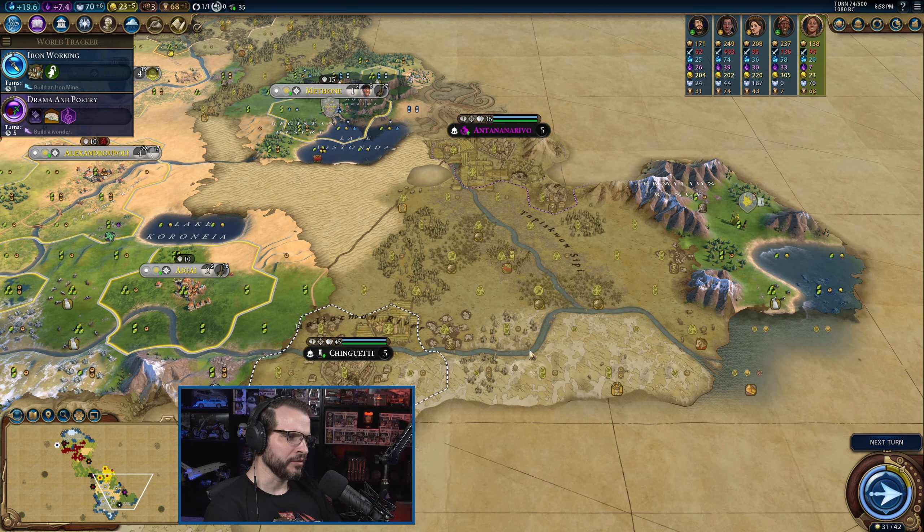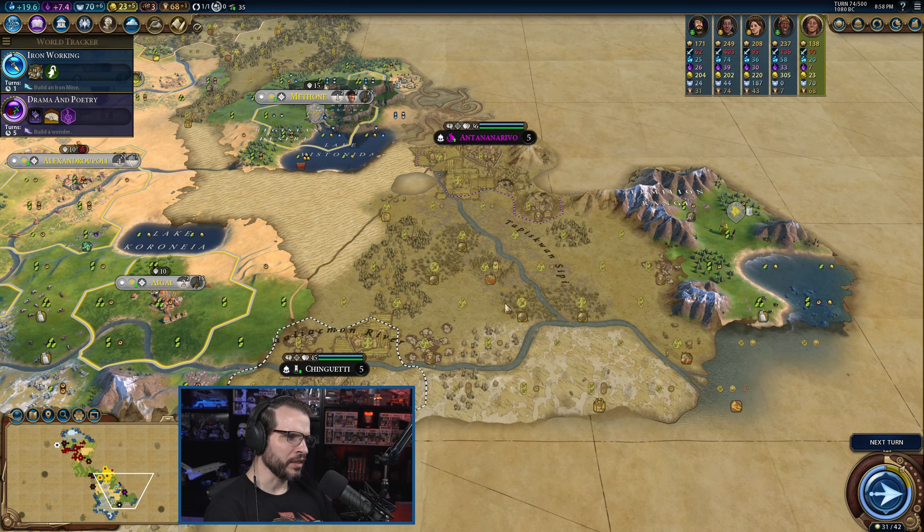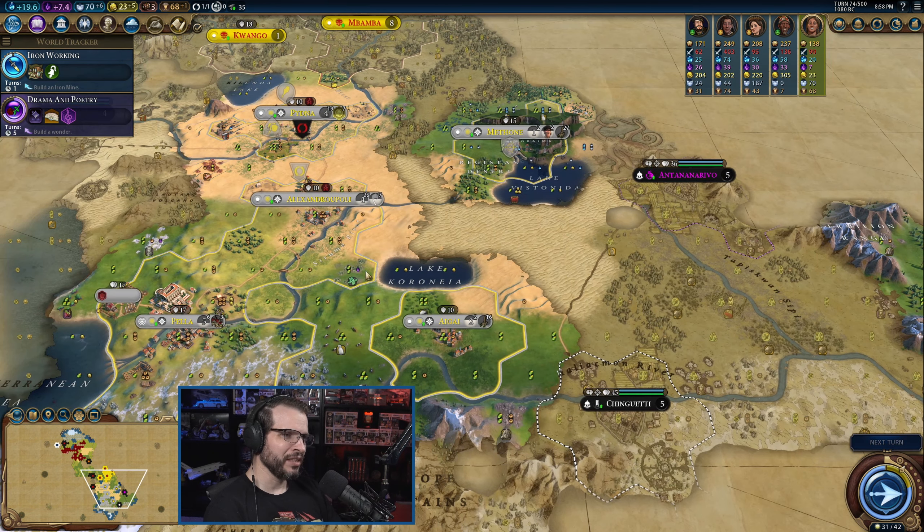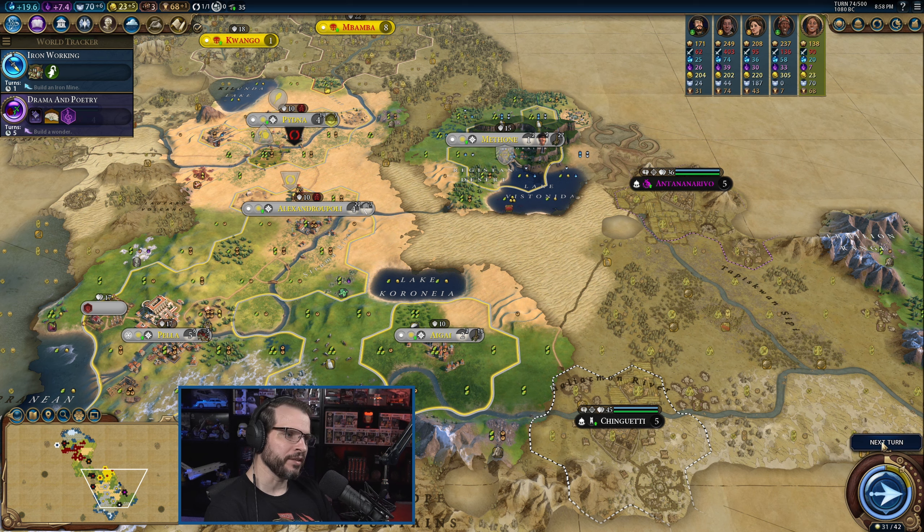There might be space for two cities over here actually. I could put a city down here on the rise or somewhere in this area, and another city over here on the coast — a little further away from my land than I'd prefer, but not terrible.